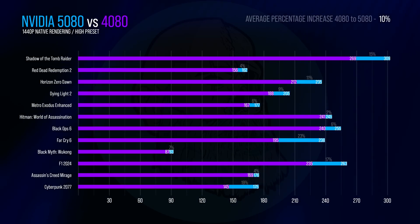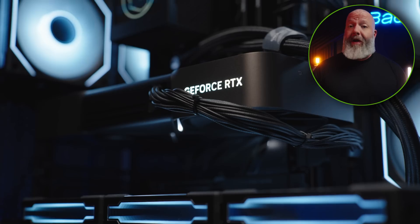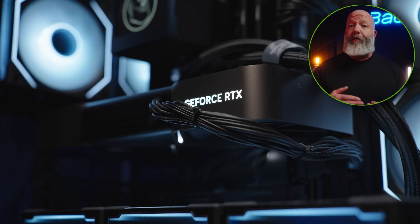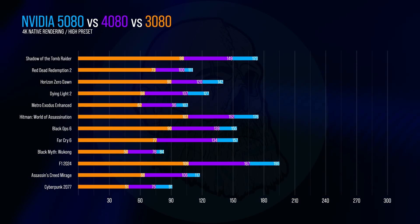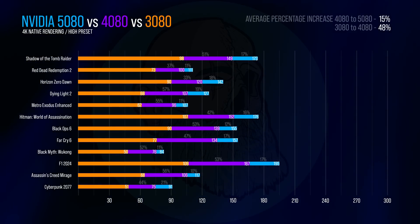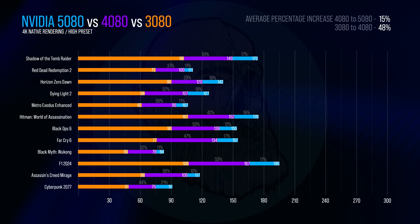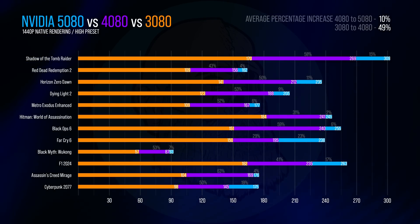It gets even worse at 1440p where we see only a 10% improvement. Consider too that my personal 4080 card is not a Super — if you have a 4080 Super, these performance gains are even smaller. If you've recently hopped on PC gaming, you may not realize that the expectation for performance gains was much higher. This is plainly illustrated when we look at the difference between the 3080 and the 4080 cards — look how much smaller the blue bars are here versus the purple bars. We see an average of a 48% uplift from 3080 to 4080, and that looks very similar at 1440p too. So 48% improvement versus 15%, and it's easy to see why people weren't really wowed by this.